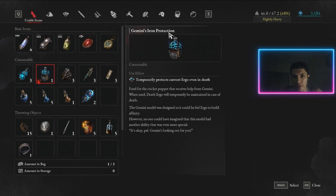Gemini's Iron Protection is similar, but the difference is this: Gemini's Emergency Protection reduces death ergo loss when getting hit, while Gemini's Iron Protection protects the death ergo from being lost even if you die again. Normally, if you die again before picking up your dropped ergo, it's permanently lost. But if you consume Gemini's Iron Protection, that 3184 ergo will still remain at that same place. It's just one use — if you die yet again without picking it up, you'll lose it — but you do get one extra chance.